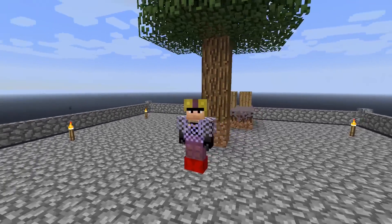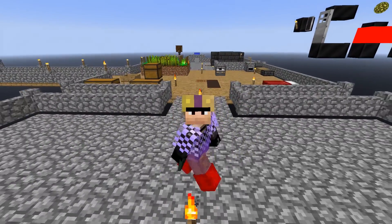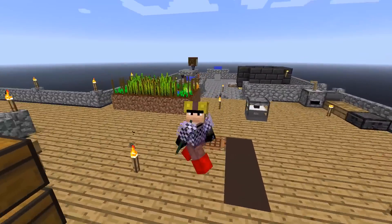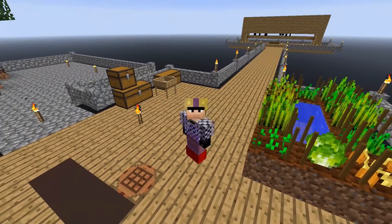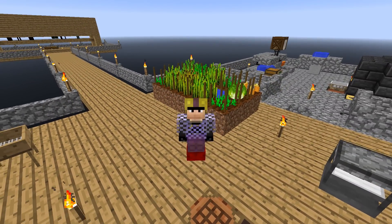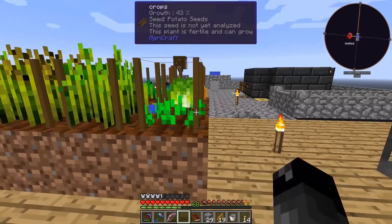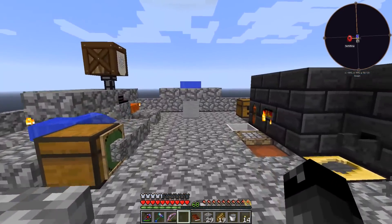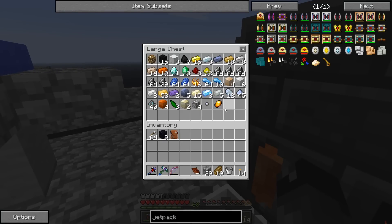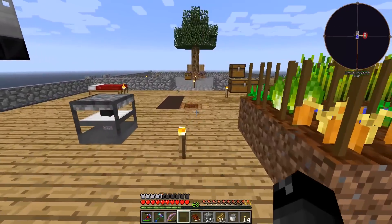Welcome back to another episode of Agrarian Skies 2 - we're getting our skyblock on. I've been spending time in our humble base, just got done smashing cobblestone into gravel and sieving all that gravel, so we got some resources now. I just got done smelting some stuff - we got four blocks of copper, some more tin, some more aluminum, a little bit more iron. I went through about four stacks of gravel.